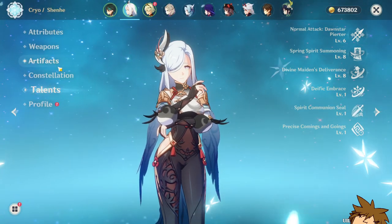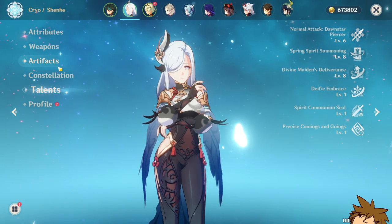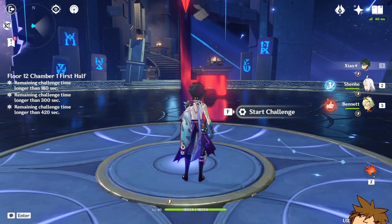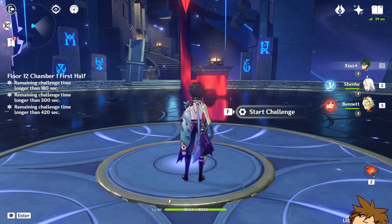We're going to try playing just with Shenhe, and then also with Bennett. We're going to use Shenhe's E ability, double dash with Xiao, and then ultimate. That's the plan.